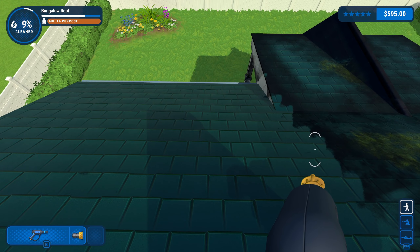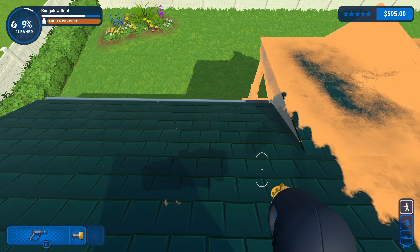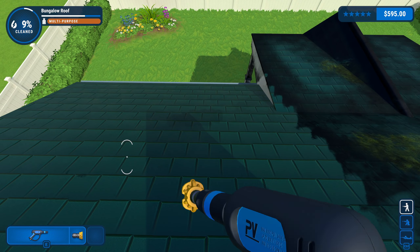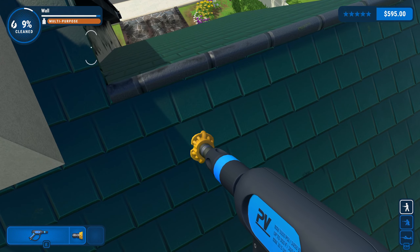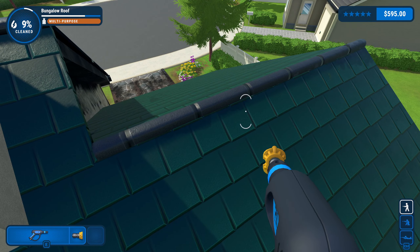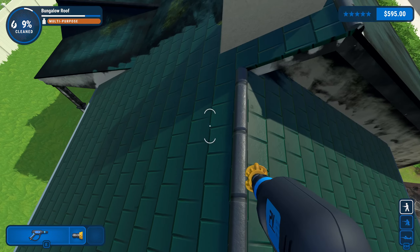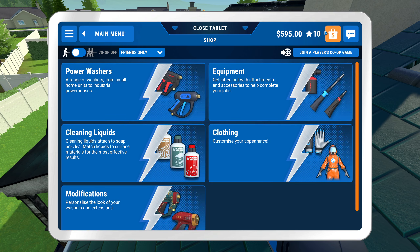I've been able to clear out most of the stuff. If you hit the tab key now, you can see any spots that you've potentially missed. So when it comes to trying to complete a certain object and you're not able to finish it, that's your tool to help identify that. Let's bring up the tablet and go to the store.